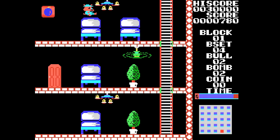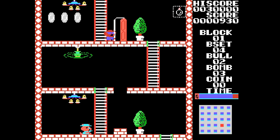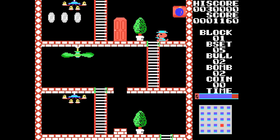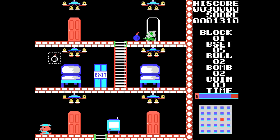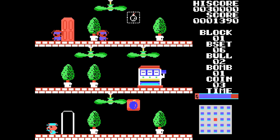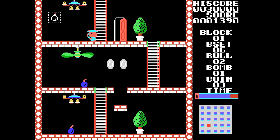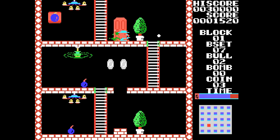For that we have the markers on the right. Starting from the top: the high score or current record, then the block number we are on — going from 1 to 5 and back. V-set shows the bombs planted or placed in their location. Bull is the number of lives we have. Bomb shows the bombs we have in stock — I have one in stock.